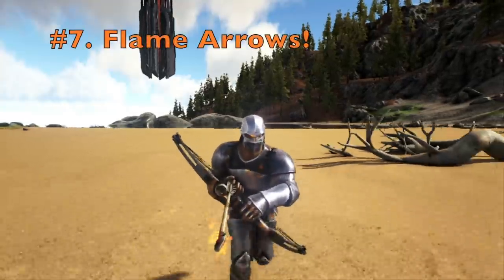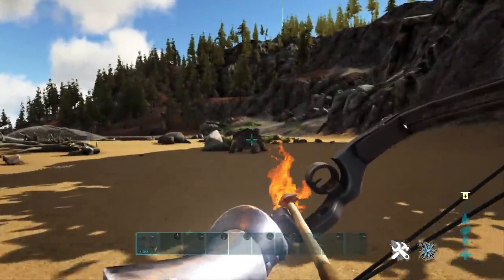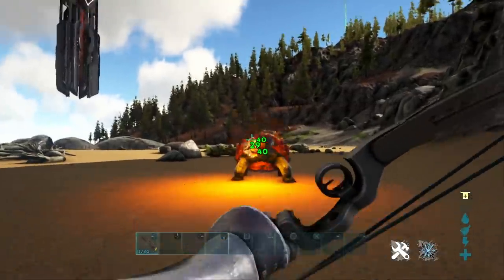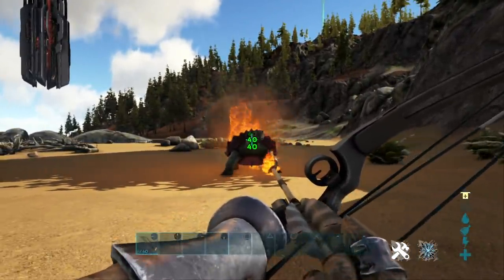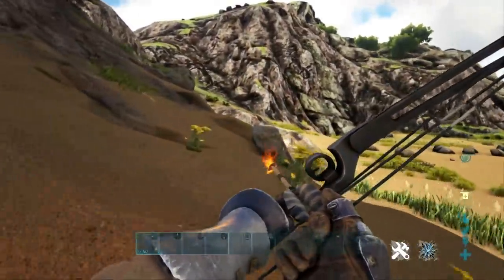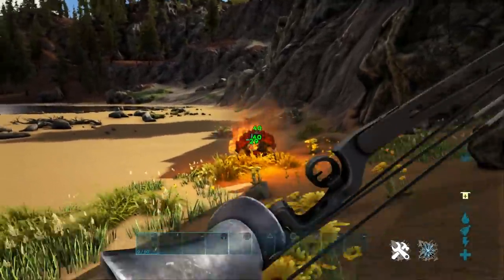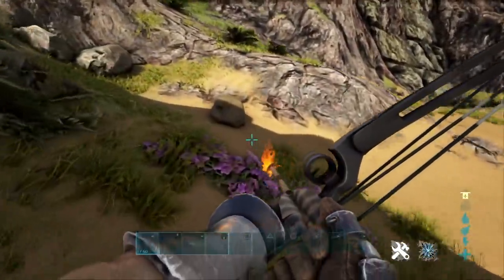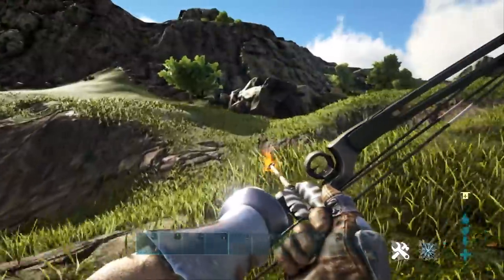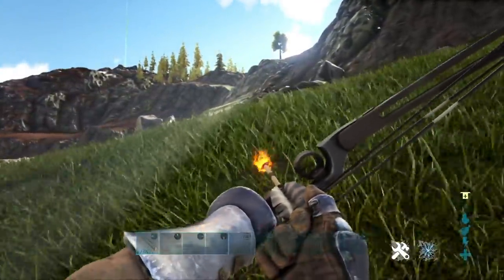Coming in at number 7, we have Flame Arrows — not the compound bow itself, but Flame Arrows. Flame Arrows are ridiculously powerful. They are essentially a Wyvern's Breath in the same form of an arrow. You can actually see the damage numbers coming up on the turtle as we inflict it. The initial damage from the arrow itself is very small; however, the fire damage is based off the percentage of the creature's health.